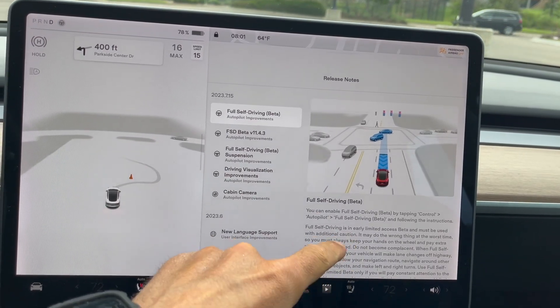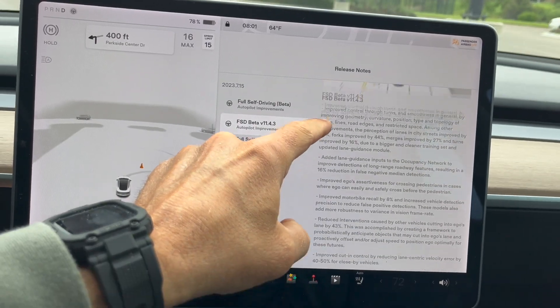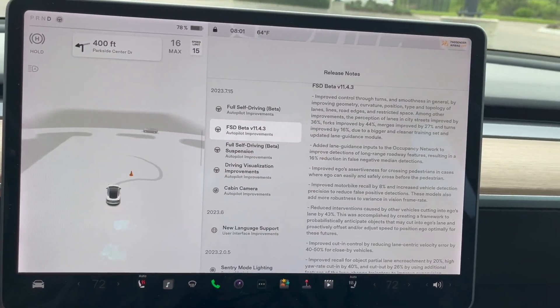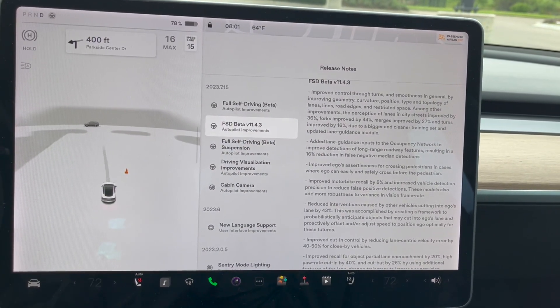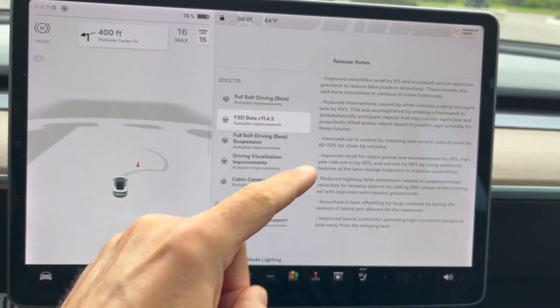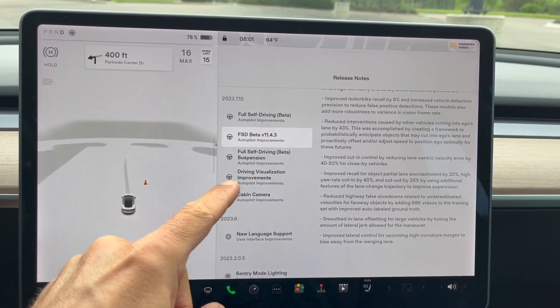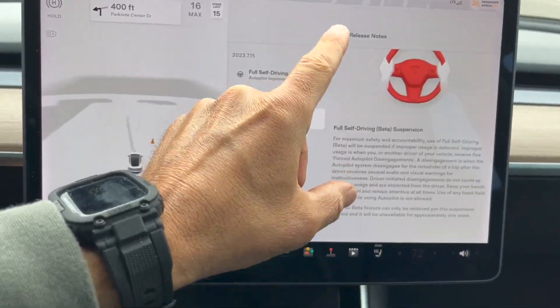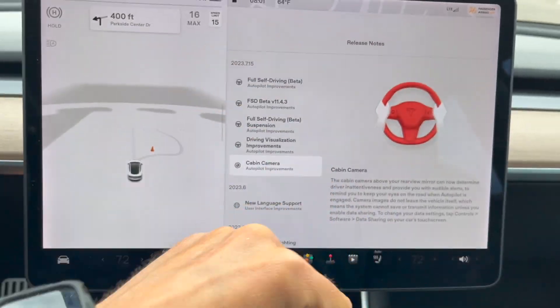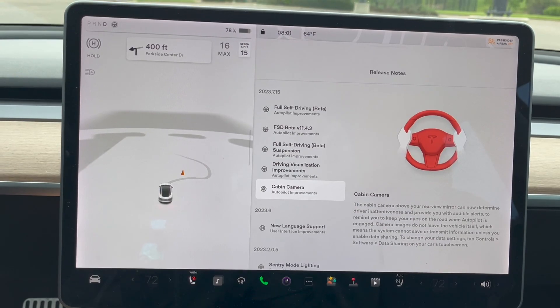I'm going to go over and pause these release notes so if you want to read them, you can pause the video here to read all the little ins and outs. And we're going to jump right into some testing here. Cabin camera is nothing new as well. So we're going to jump right into testing this 11.4.3. Let's go.